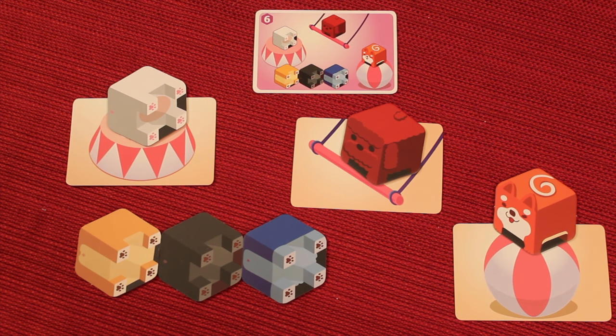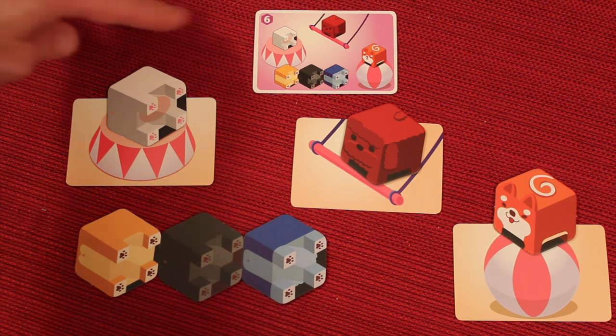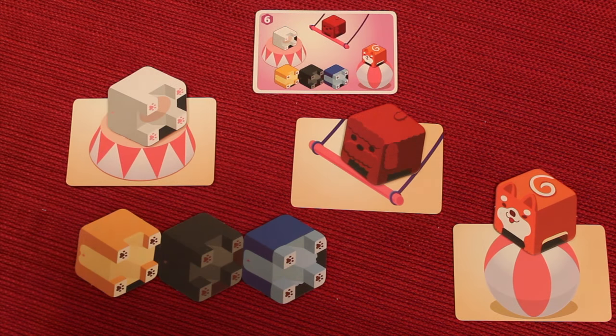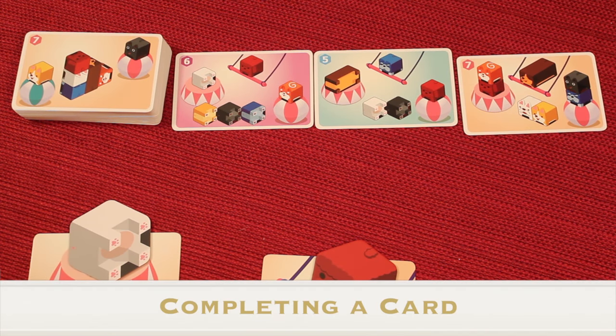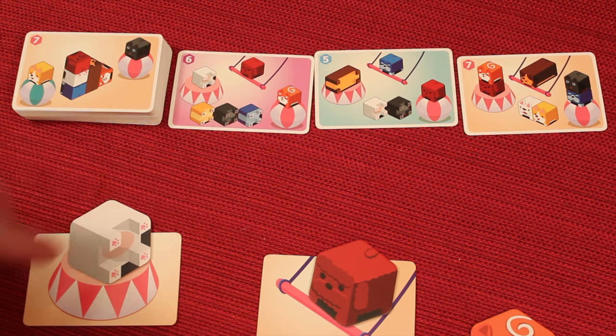Other players are simultaneously trying to do this at the same time, either on this card or on the other cards — anyone going for any card they want of the three that are out for this round. As soon as someone thinks they have a card done, they're going to yell "doggy goal" — G-O-A-L — and they're going to touch the acrobat card they're trying to get done. So it might have looked like this and I would have said "doggy goal" and tapped this card, and everyone would look to see if I actually did it correctly.